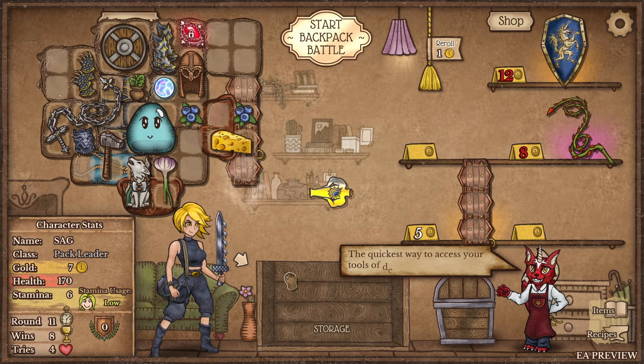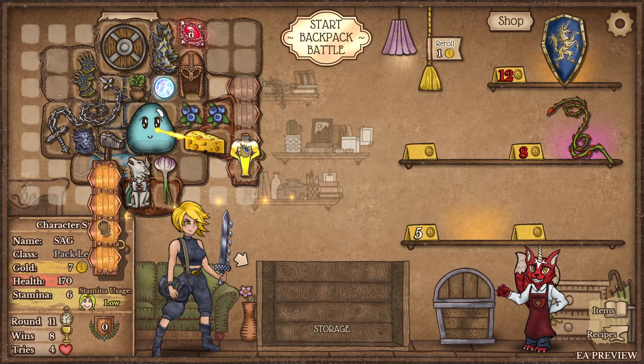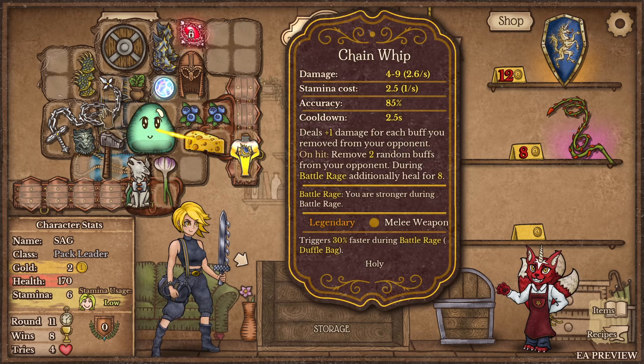Cheese: gain ten maximum health and a random buff - that's insane! I can make a cheese goobert! Holy shit, I can't remember the last time I've been this excited. I feel like a kid on Christmas. You already know my cheese is going here. We get mana shield and I could make another chain whip.